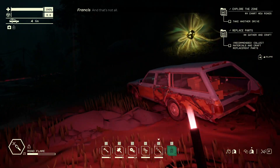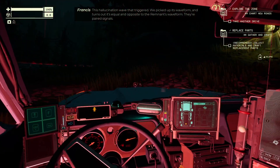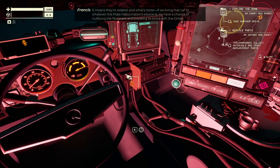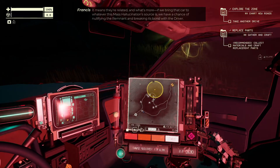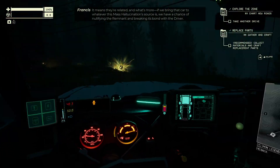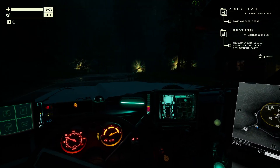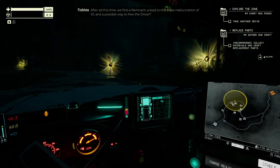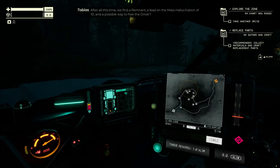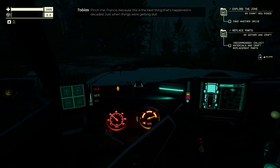And that's not all. This hallucination wave that triggered — we picked up its waveform. And it turns out it's equal and opposite to the remnant's waveform. They're paired signals; it means they're related. And what's more, if we bring that car to whatever this mass hallucination source is, we have a chance of nullifying the remnant and breaking its bond with the driver — a simple, destructive interference. After all this time, we find a remnant linked to the mass hallucinations of '61 and a possible way to free the driver.